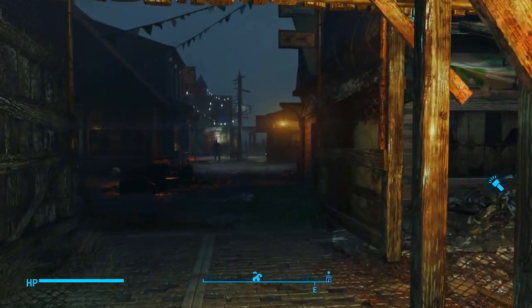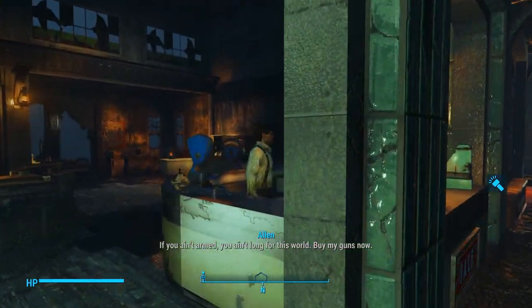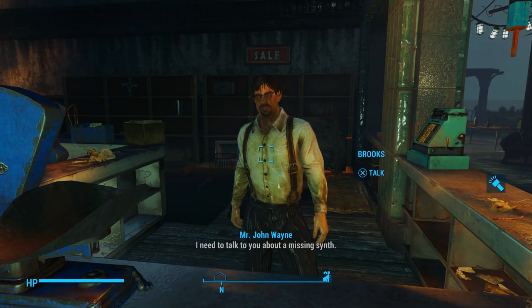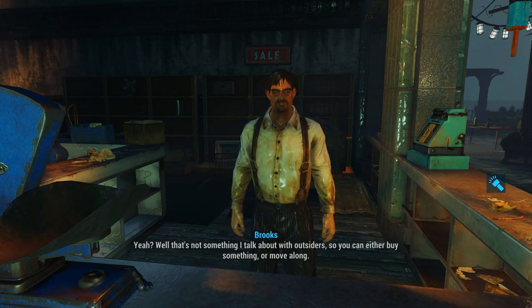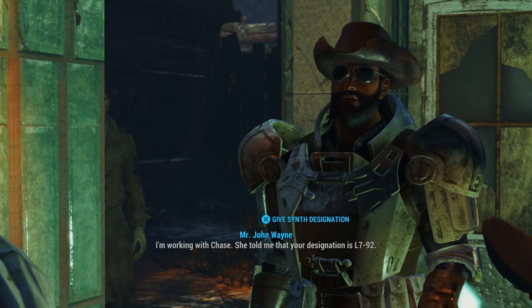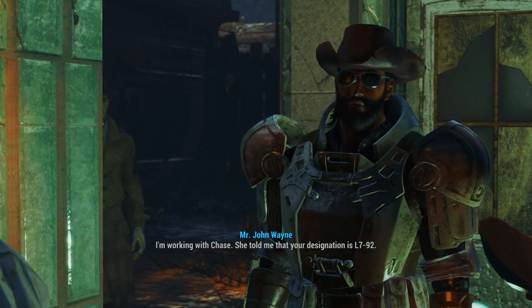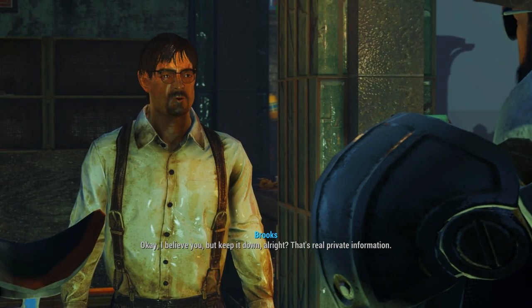First thing we're going to do is come over here and talk to Brooks. The NPC says: "You ain't long for this world. Buy my guns now." We select: "I need to talk to you about our missing synth." Brooks responds: "It's not something I talk about with outsiders. So you can either buy something or move along." We say: "I'm working with Chase. She told me that your designation is L792." Brooks: "Okay, I believe you. Keep it down, alright? It's real private information."